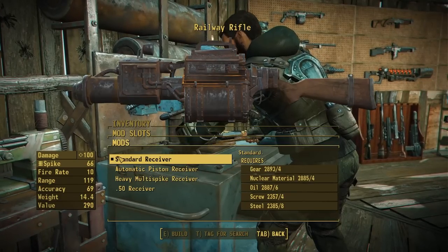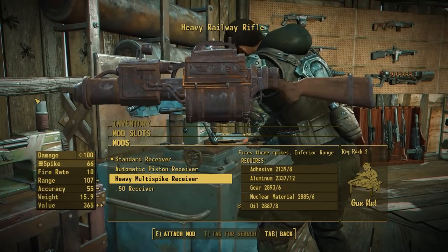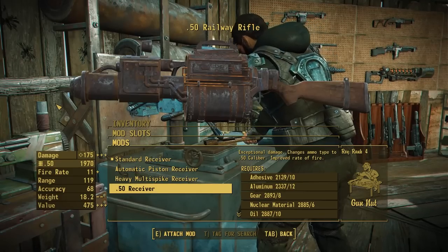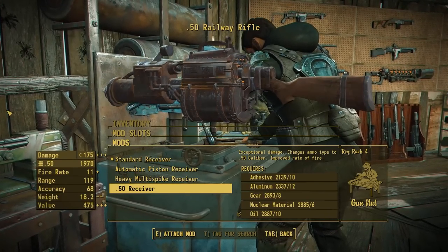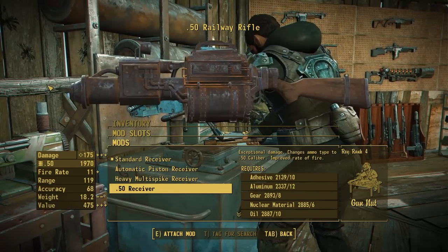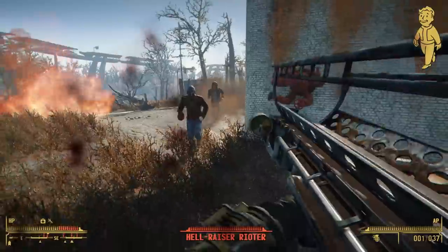For receivers, the base game has standard and automatic. We've added the heavy multi-spike receiver which converts it into a shotgun, shooting three projectiles at once, and the 50 cal receiver — this thing lobs big spikes of metal, so why not lob 50 cal bullets? The entire bullet casing and all gets launched out — it's not a gun, it won't impact the primer, it just lobs the whole 50 cal, which is why it has pretty good damage. It's more bullet per bullet.